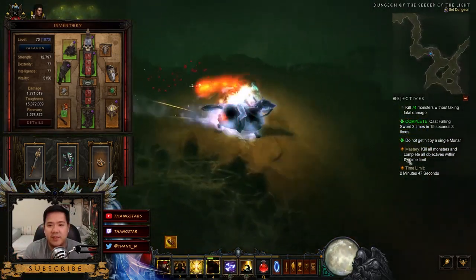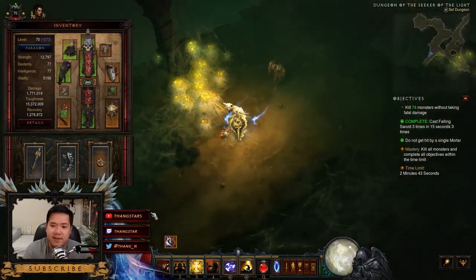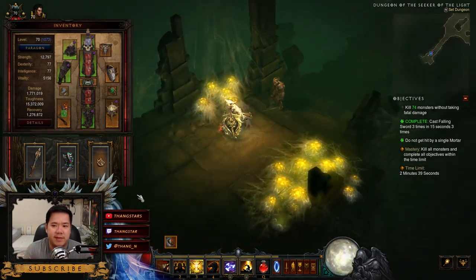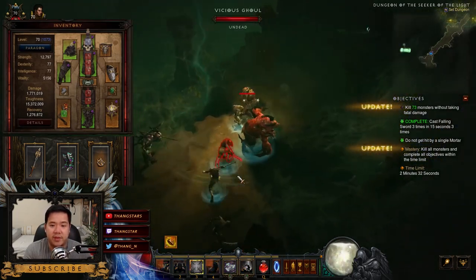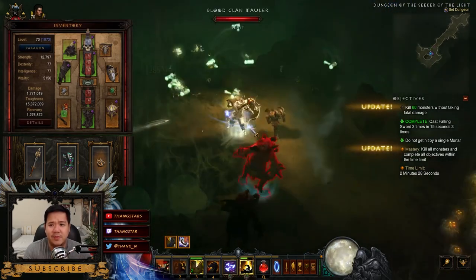Your damage doesn't really matter as much because they pretty much die really easily, as you can see right there. So this one is super easy — you'll be done way before that timer ends anyway. Just be careful with where you're traveling, be very thorough, and be very careful with the mortar. And that's about it for that guide.